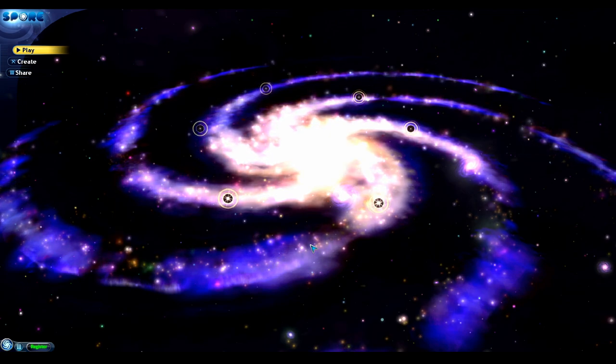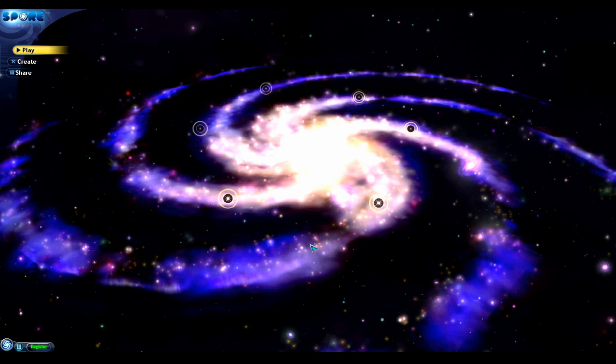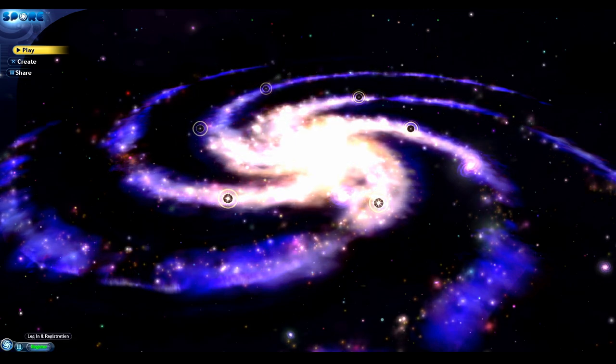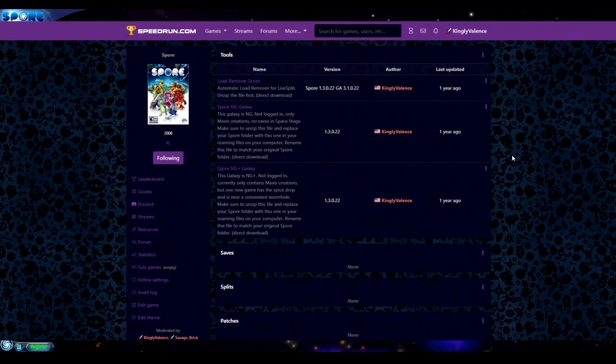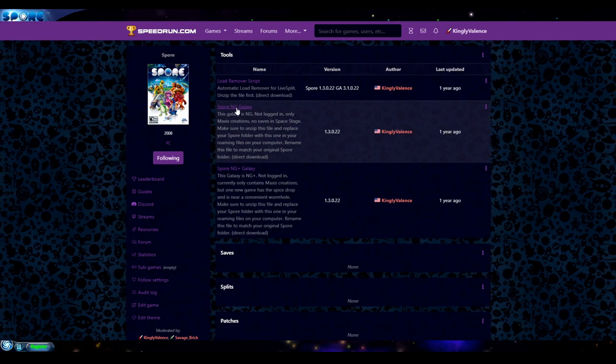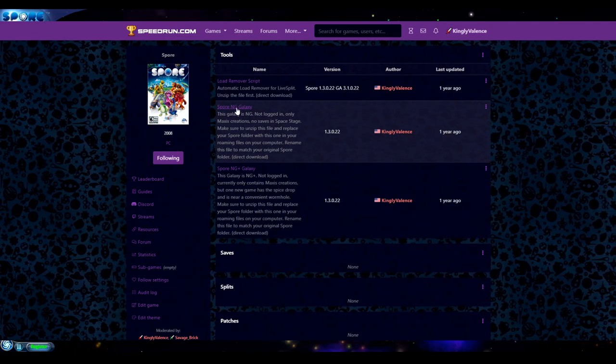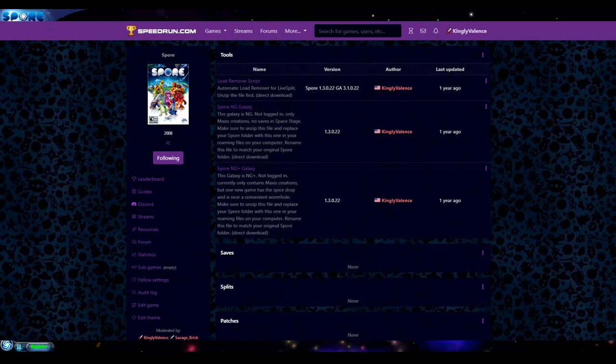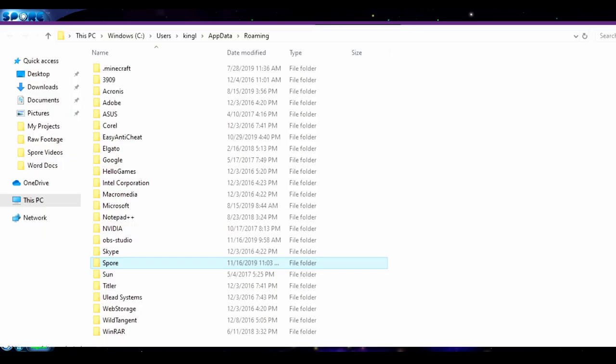So if you load Spore up, you'll see that your galaxy is different than my galaxy, and that's not really fair for speedrunning. So what I did — if you go to SRC on speedrun.com, I put my exact galaxy up for download. You just click there. It's a zip file, so just extract it however you want, and then place that into your roaming files. That's where your galaxy files are being held.